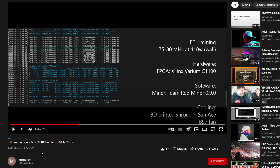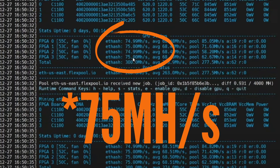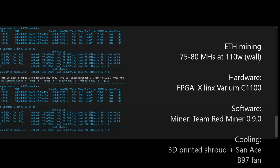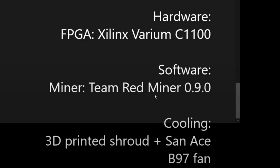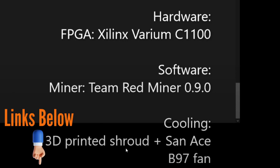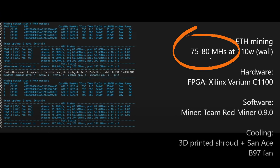They've been mining with the Xilinx C1100 — as you can see by the title of the video, up to 80 MH/s at 110 watts. From the clip, the person is able to mine 70 MH/s at 110 watts at the wall, which is really great. They're using Team Red Miner, which is on GitHub, and also a custom cooling solution because it's a passive card with no active cooling, though active cooling is needed to achieve these hash rate values.